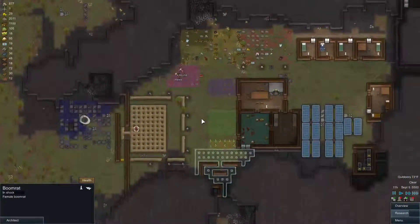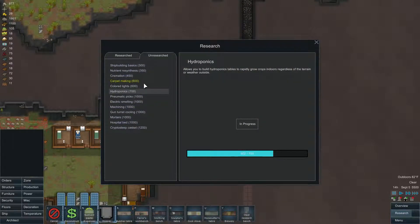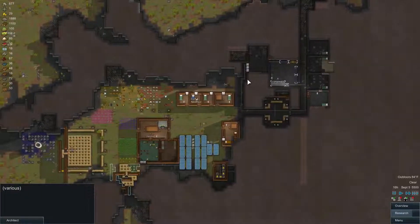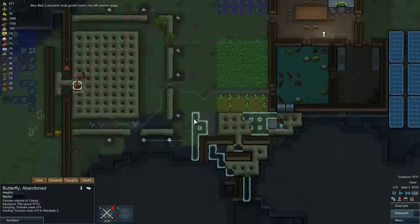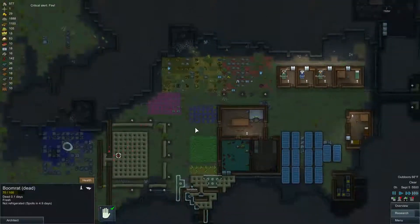They're getting some cotton growing, which is good. We need to also add a tailoring bench — I thought we didn't have to research it. Oh, there it is — I'm just blind apparently. We can add our bench in there as well. This is almost finished, we can add a door. As soon as these things are finished we can start transferring our food inside. Butterfly is getting all this tortoise meat, which is fantastic. Nerdface is finishing our sandbags — there's the boom rat exploding. Those things are quite troublesome.